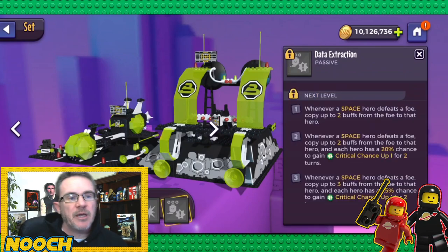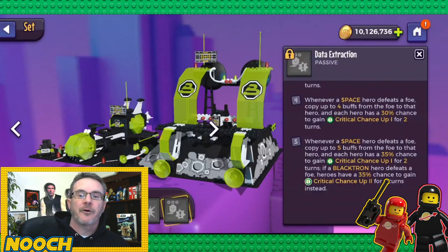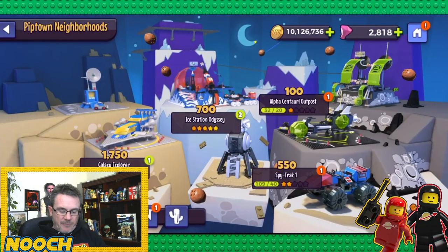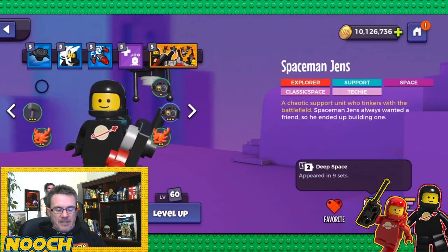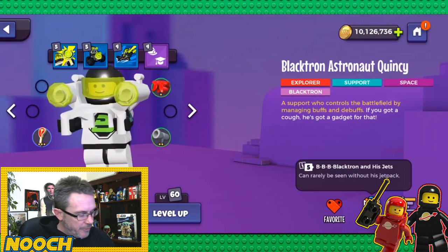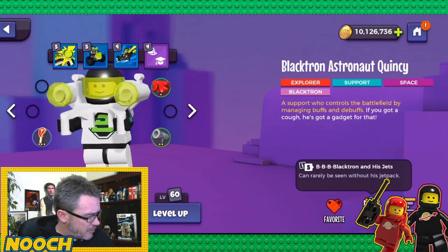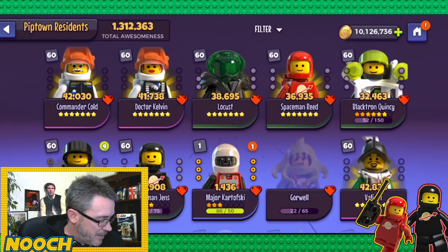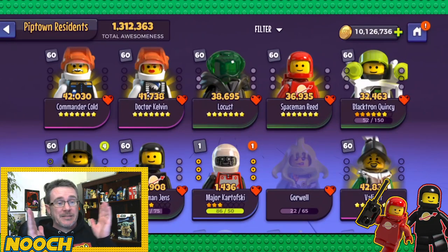Data Extraction: whenever a space hero defeats a foe, copy up to two buffs from that foe to the hero. At max: copy up to five buffs, and each hero has a 35% chance to gain critical chance up for two turns. If a Black Tron hero defeats a foe, heroes have a 35% chance to gain critical chance up two for two turns instead. Since only Quincy qualifies as a Black Tron hero, this set isn't really recommended either.